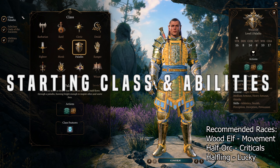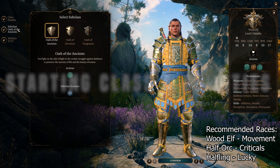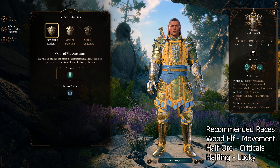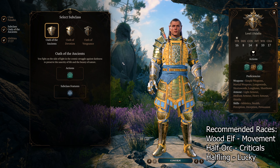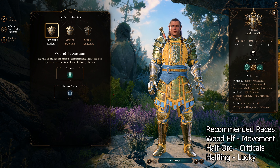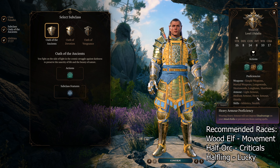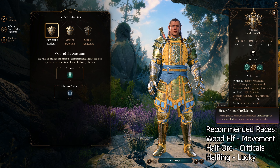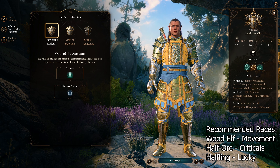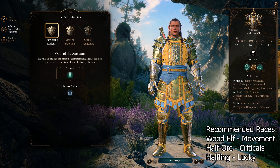For our starting class and abilities we are going to select paladin, and obviously Oath of the Ancients will be our subclass. Now, I said we are going to be using sorcerer as well, and if you start with a sorcerer you will be able to get that constitution saving throw proficiency. However, when you multiclass into a paladin you won't get heavy armor proficiency, so that's not going to work for us — not until later on in the game when we can respec.